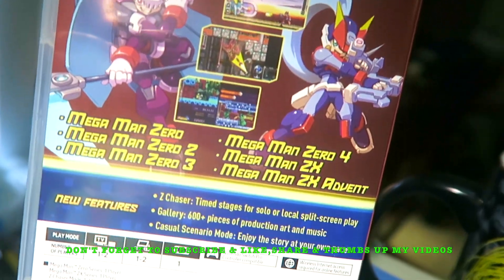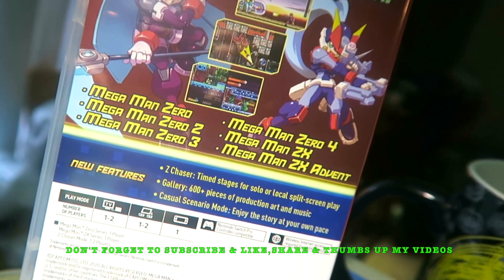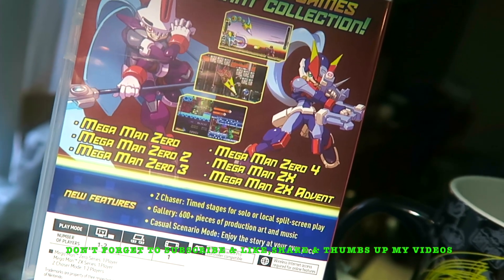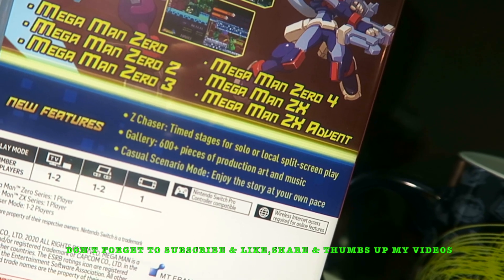It says six action-packed games in one giant, gigantic collection. Oh my gosh, it's looking very, very lovely with the nostalgic back in the day. Mega Man Zero Two, Mega Man Zero Three, Mega Man Zero Four, Mega Man ZX, and Mega Man ZX Advent. Z-Chaser time stages and solos, and local split-screen play.